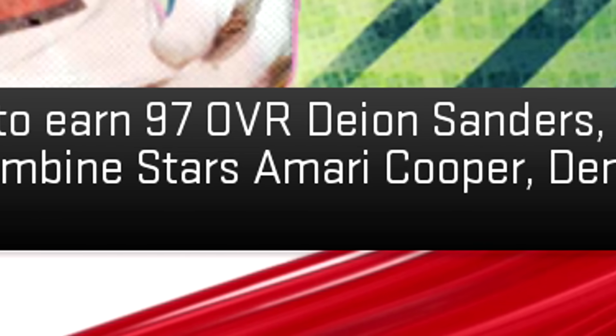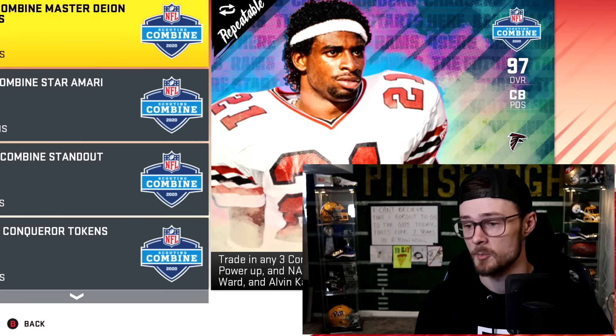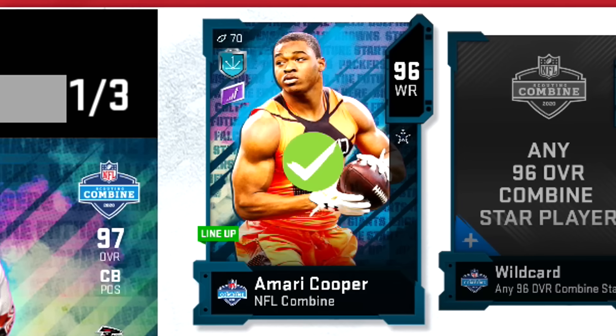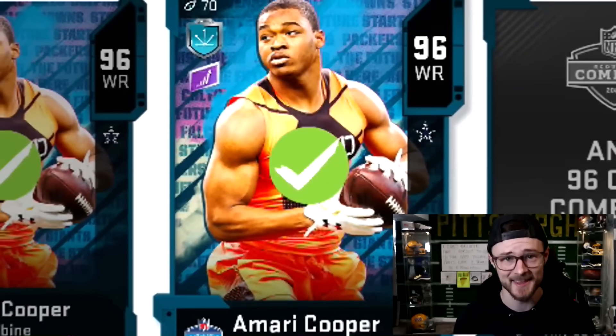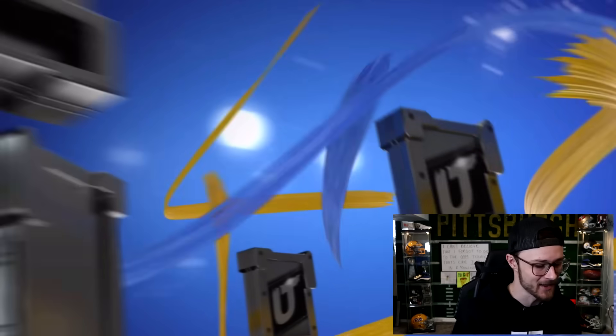His power up is an 94 overall Combine star. Amari Cooper, Denzel Ward, and Alvin Kamara. Oh, I forgot about Alvin Kamara. Get out. There's one Amari Cooper, here is a second Amari Cooper, and last but not least, three Amari Coopers, which completes the set. I hope that wasn't a mistake. Let's open this thing up.